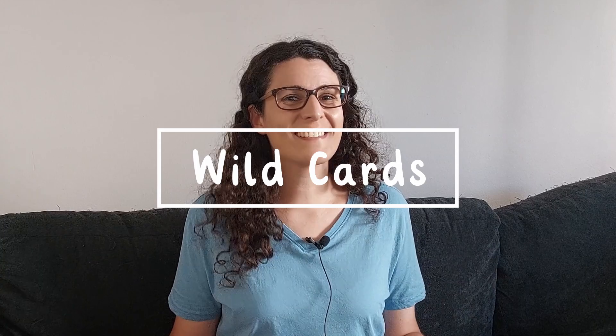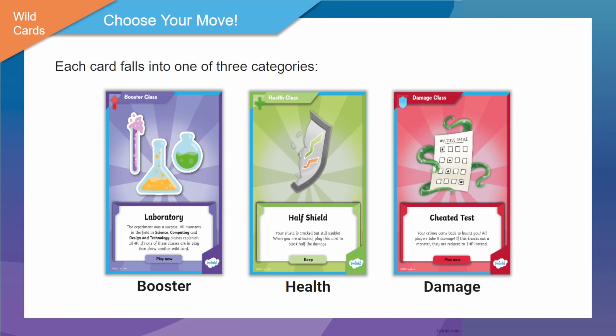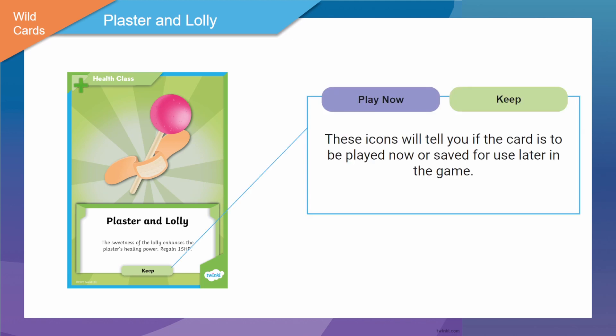Wild cards can take the game in different directions, either being really helpful or really not — so good luck! They come in three different categories or classes: booster, damage, and health. From their names you may be able to deduce what kind of effects the different classes have. Damage leads to somebody getting hurt, health leads to somebody gaining health or protection in some form, and booster leads to a fun — or not so fun — surprise. For example, this is Plaster and Lolly, which is a health class card. When you get a wild card, check to see whether you need to play it immediately or if you can keep it to use later.